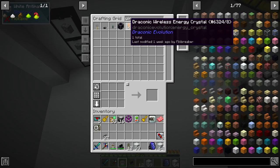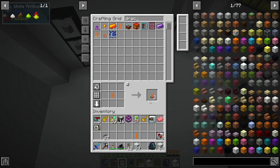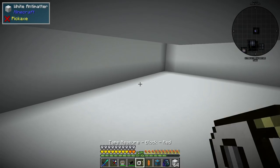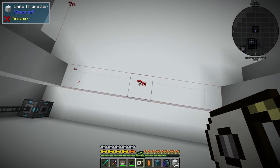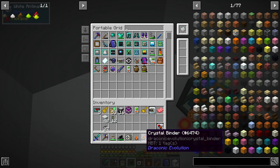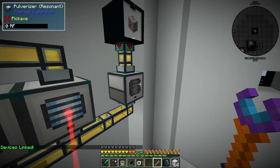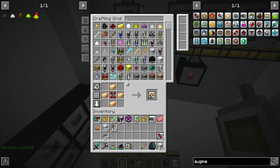We need a wireless crystal, an IO crystal, and a draconic cell. We grab a cell, put it in the middle, do a crystal bindery to hook them together, and now we can give everything power. They should all start processing.